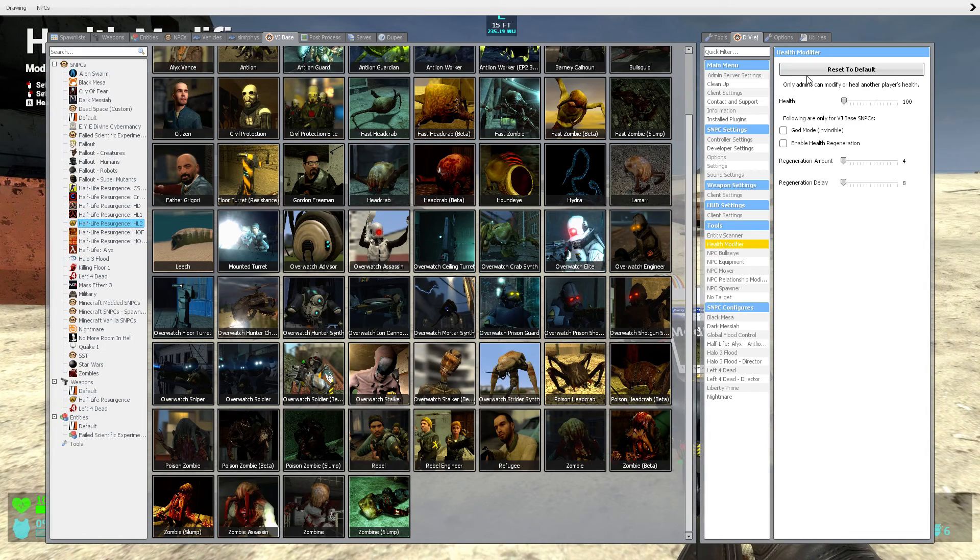The basics of it to start with is Reset to Default, which does exactly what it says. So if you were to mess around with these numbers, let's put random stuff, press to reset, everything goes back to normal.